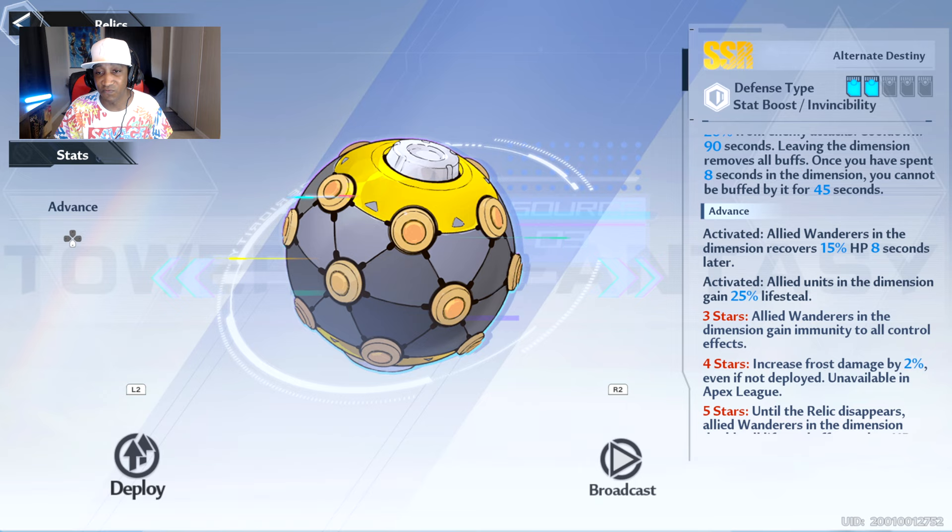The first advancement I have says Allied Wanderers in the dimension recovers 15% HP 8 seconds later. My second activation: Allied Units in the dimension gain 25% lifesteal. I cannot tell you how good that is on Ling Han when you use her skill or her discharge, because if you're in there and you use both of her abilities in the Alternate Destiny, you gain back all your health. It is so good.